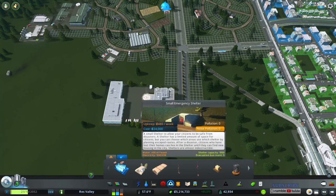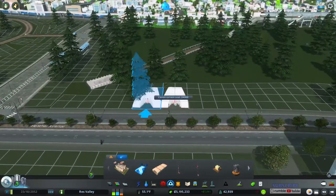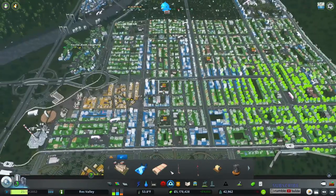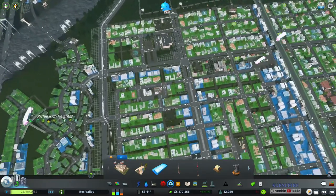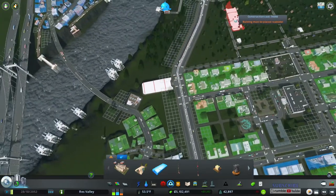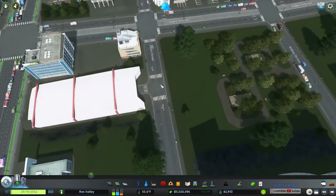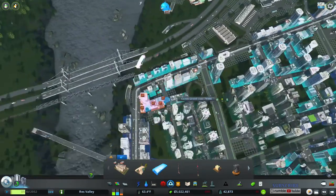There's more in here — you've got your small emergency shelter. Your citizens will evacuate to these shelters. If you set it up correctly, you can put bus depots and stuff around it to help them better. Then you have the large ones, which are basically the same thing but large instead of small. Also watch where you place these because they do create a crosswalk, which depending on placement may cause more traffic problems.